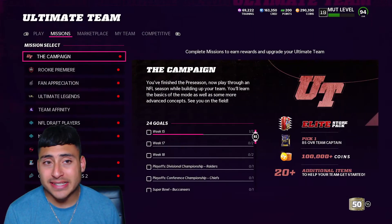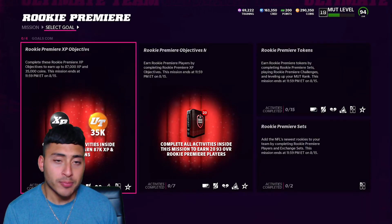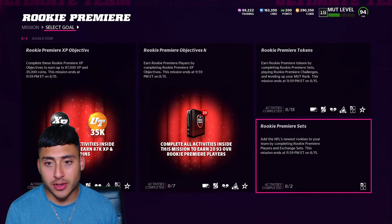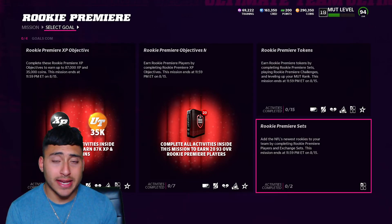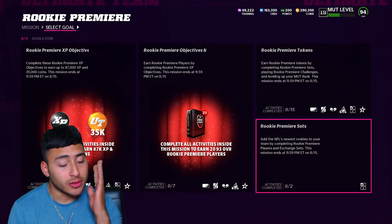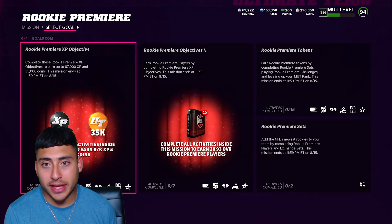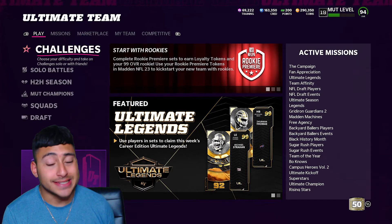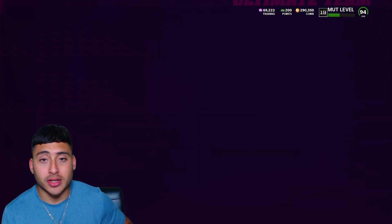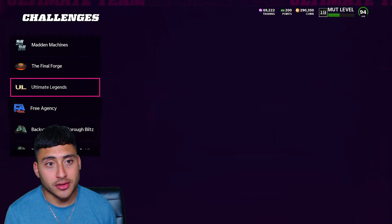Right now everybody's saying to get these sets and collectibles for next year. If you want to get some free players, do the daily objectives — it's currently double XP, so it'll help you get to level 30 a lot faster. You have many ways to get free players, so I wouldn't say it's impossible to get one or two free players next year, but it's gonna be a grind if you want to do daily objectives, milestones, and challenges.